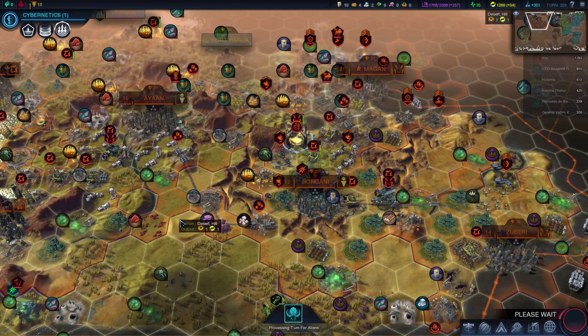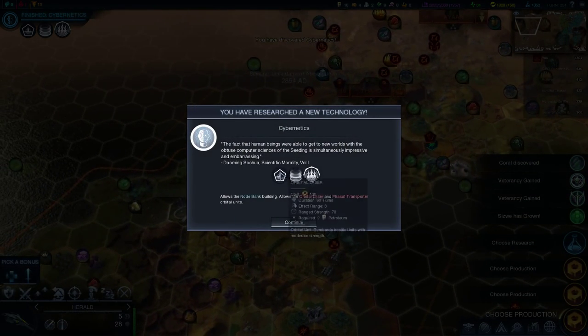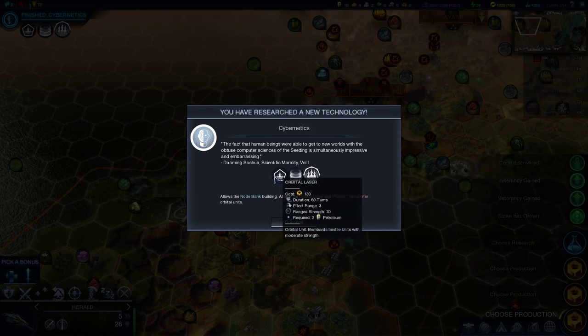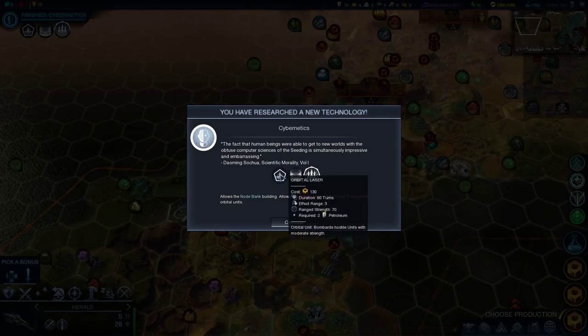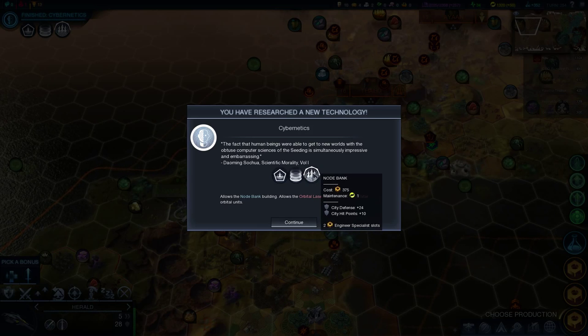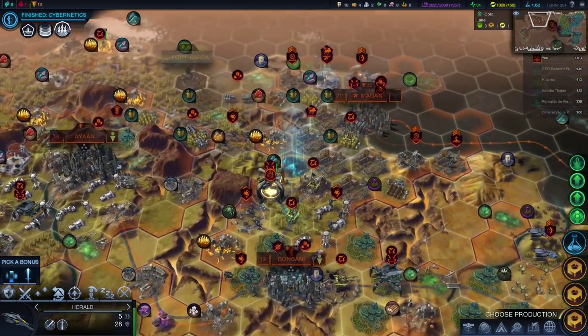See where that gets you. I'm not sure what teleport it was — settled over his land. So we've got Cybernetics — the fact that human beings were able to get to new worlds with the obtuse computer sciences of the seeding is simultaneously impressive and embarrassing. Orbital satellite, you're only actually patrolling for them — they're a ranged combat satellite. There's a better one than that in the tech tree somewhere though. But most importantly, we've got the Phasal Transport now. And it's also that — no, that's a building actually. Could make that if we wanted to.